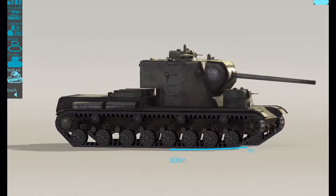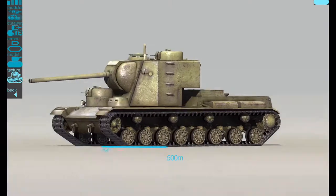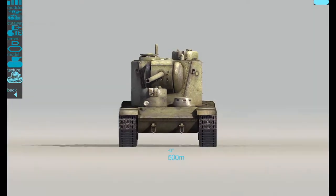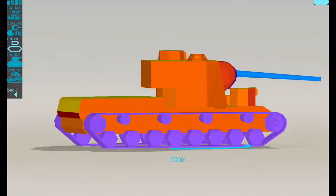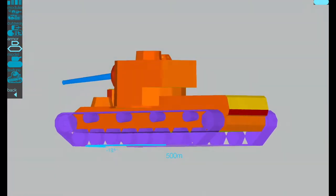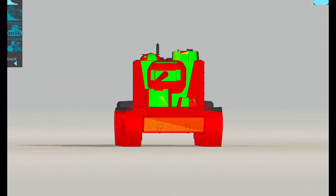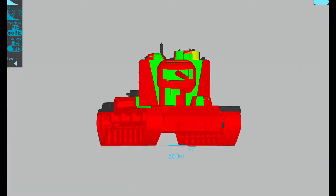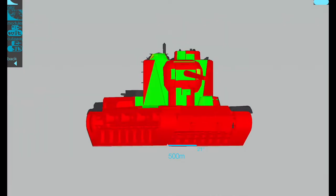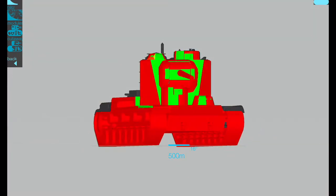There it is in all its glory, and it really is a tower block on tracks. This thing is huge. The tank itself actually never existed — it was a cancelled project. Looking at the armour, it looks pretty thick and impenetrable, but that's not true. When I stick it into the armour inspector against a Tiger, as you can see, there are lots of green spaces that can be hurt.